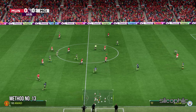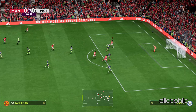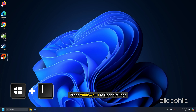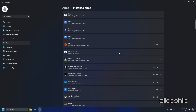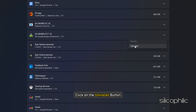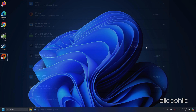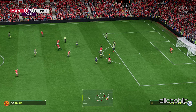Method 13: Reinstall FC25. If the previous methods could not fix the issue, reinstall FC25. Press Windows + I to open Settings, go to Apps, then Installed Apps. Click the 3-dot menu next to the game, click Uninstall, and follow the prompts. Once uninstallation completes, restart your PC. After your PC restarts, reinstall the game to a different drive or SSD, then launch the game and check.